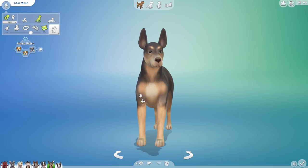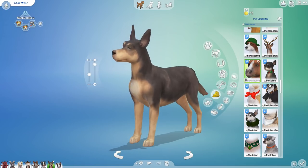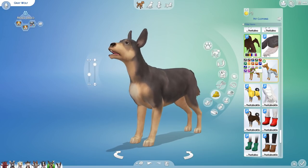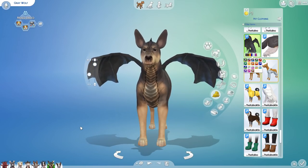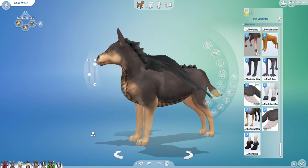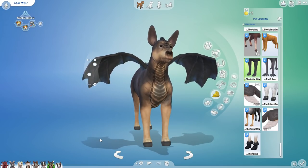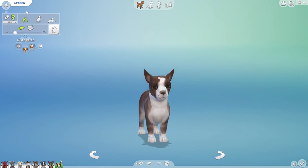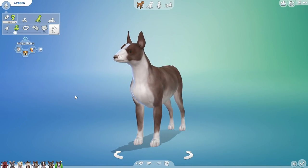Gray Wolf, you're up next! You have inherited dad's facial features — not the dragon horns. But you have inherited mom's wings! We'll give you some gray wings. Look at that — this is literally like a flying donkey, just kind of missing the colorations. Speaking of flying donkey, you're gonna have dad's tail and dad's hooves. Gray Wolf, you did it! You're not a wolf, you're not really even gray, but you did manage to become a flying donkey. I guess we could breed with a pig and do 'when pigs fly' at this point.